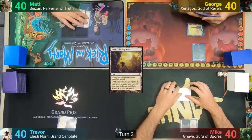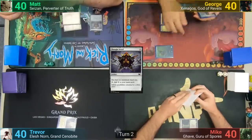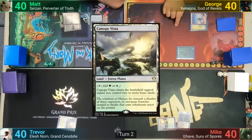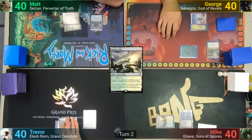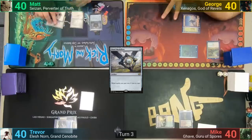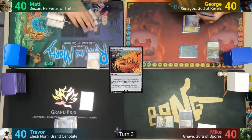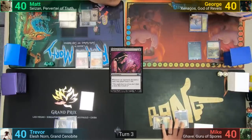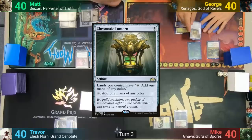Matt plays a Swamp and pays 2 mana for a Thought Vessel. George plays a Snow-Covered Mountain and pays 3 mana for Rhythm of the Wild. Mike plays a tapped Canopy Vista. Trevor plays a Plains and casts Pearl Medallion. Matt plays another Swamp and 2 mana gets him a Howling Mine. He then pays 2 more for Liliana's Caress, passing to George. George draws his 2 and plays a Scrying Sheets. He taps his lands for Chromatic Lantern, passing.